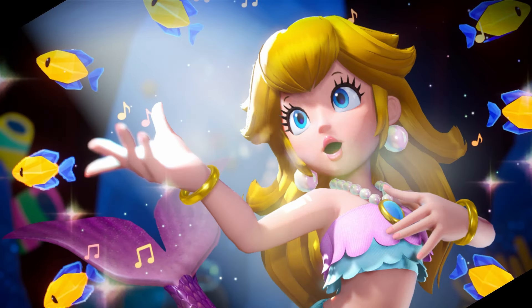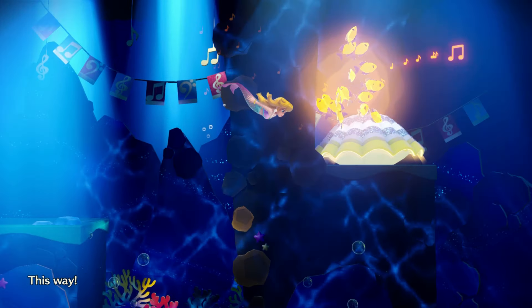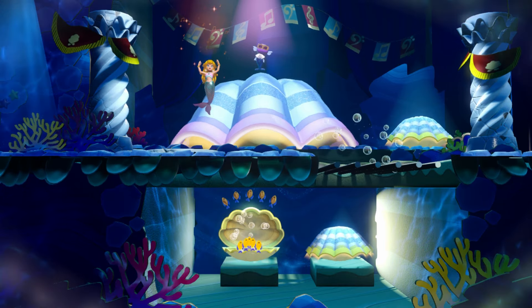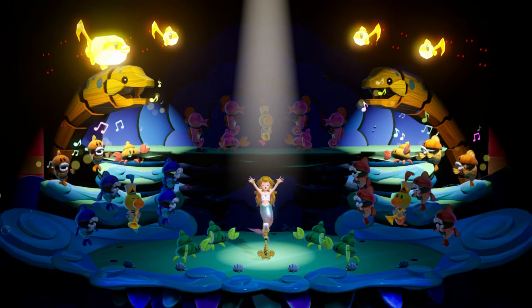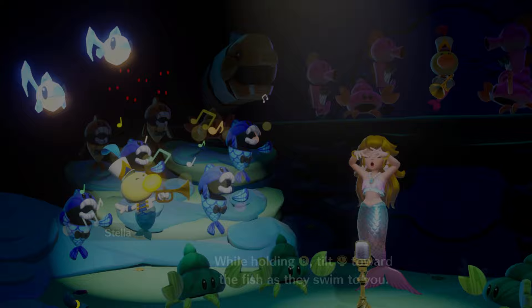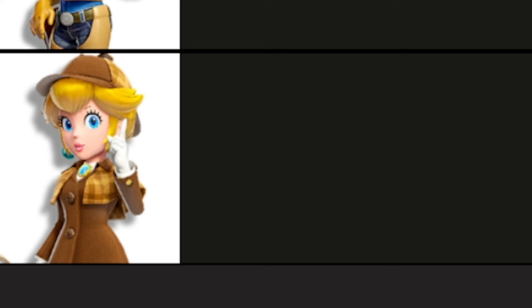Mermaid Peach. This is an interesting one — completely removing her lower half. This is fundamentally flawed. The controls don't feel very smooth; when you move it feels incredibly snappy and super finicky. The fish don't always push things properly and it's not that intuitive. Near the end of the stage, when Peach has to sing, it's not obvious when you need to hold the directions of the notes — the game doesn't explain what you need to do that well. Overall, this power-up is just slow and kind of annoying to play. It feels like I'm playing Kirby's Return to Dream Land but Kirby is just constantly floating. D-tier — this is a complete Little Mermaid ripoff.